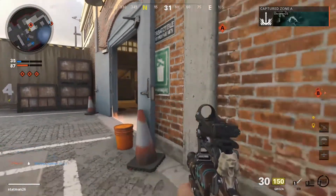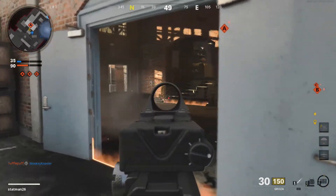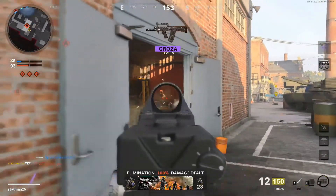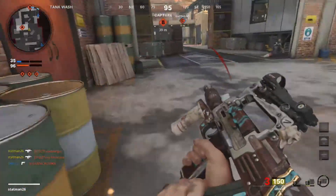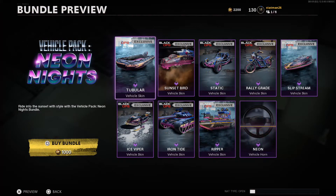What's up everyone? Welcome back to the channel. In today's video we're going to take a look at one of the new bundles in the Cold War store under the Operators and Identity section. If you find the video helpful, please drop a like on it. Today's bundle is loaded down with Black Ops Cold War exclusive vehicle skins drawing heavily on the 80s vibe. This one's called Neon Knights. Let's break it down.